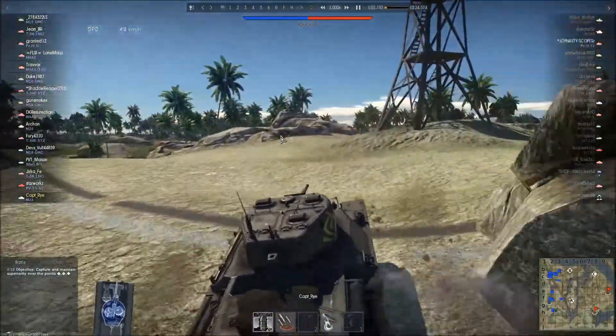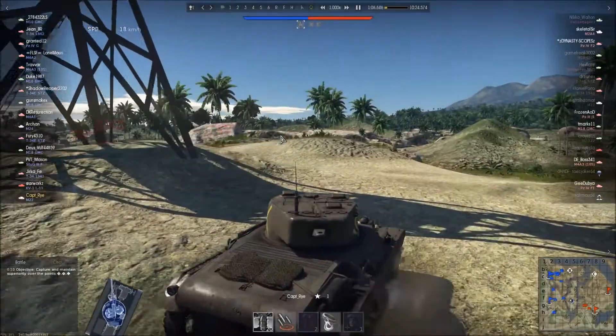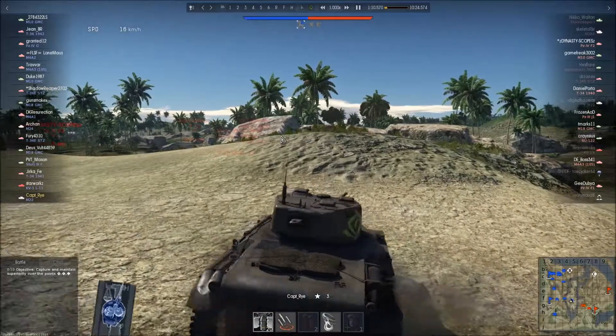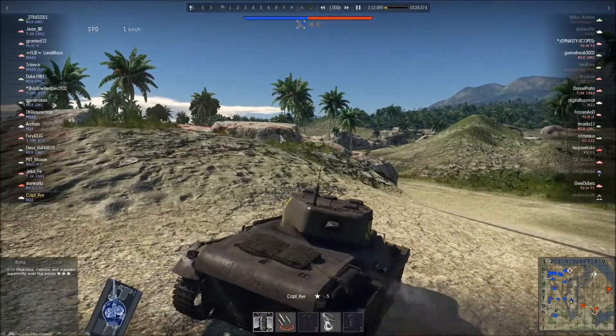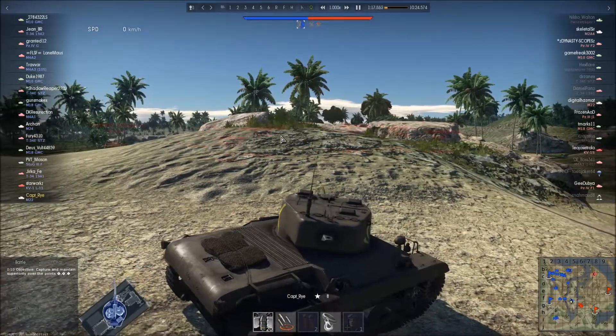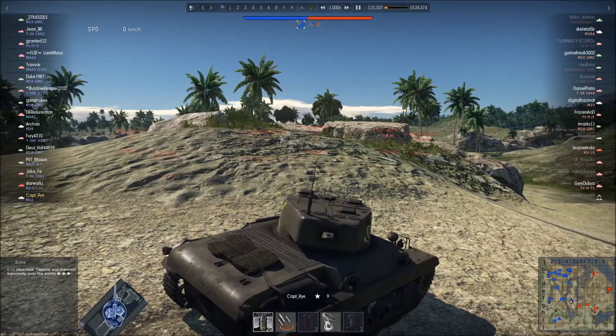As the battle starts off, I start off by grabbing my M22, the fast little light scout tank, and you can see there drifting that hardcore rush right up to the A cap point — I know it's going to be pretty popular because it's the central cap point right in between the two teams, where both teams have the B and C cap points, respectively, on their own.